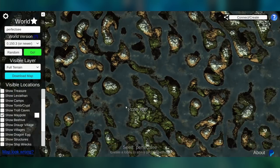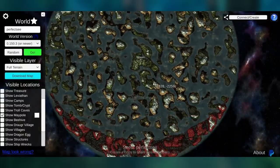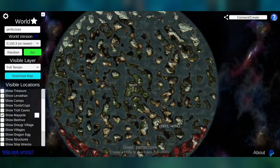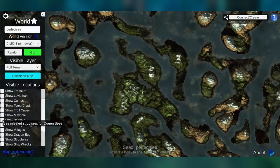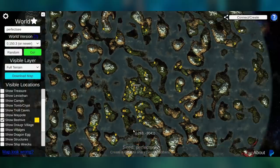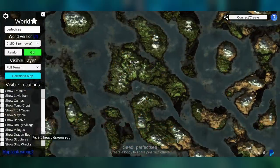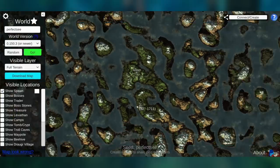Say you want to know where the maypole is going to be — well, if you check that it looks like this seed doesn't have a maypole at all, so if you want a maypole don't use this seed. You can also click to find all the beehives if you want to build a large beehive colony, and it does the same with dragon eggs, structures, shipwrecks — you get the idea.